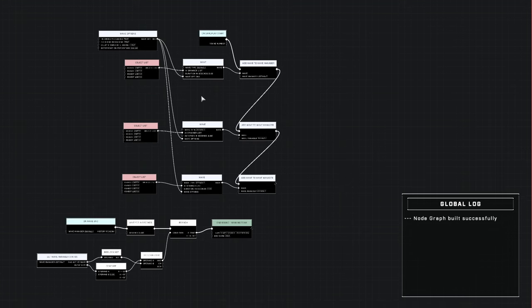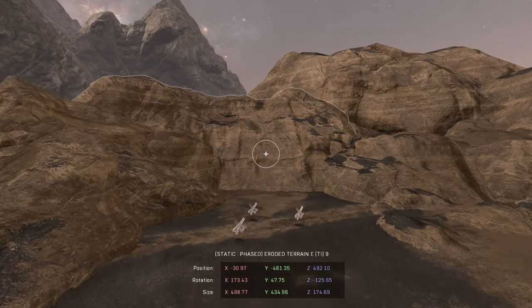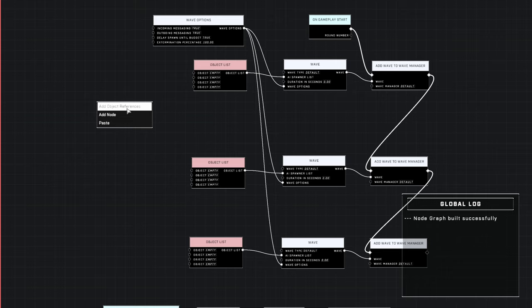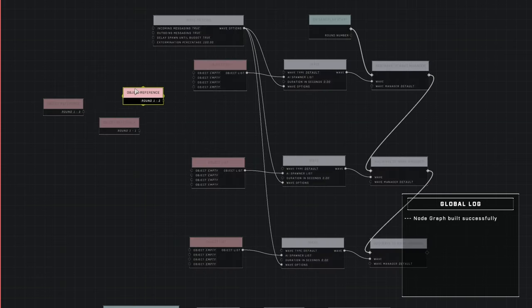But of course we want to add intermissions — we want to add delays in between each wave. The very first thing you're going to need to do is set up your AI spawns, because right now the object list has nothing connected to it for the AI spawns. You're going to have to set up your own. I have my first three over here that I'm going to be connecting. Then all you have to do is go back into the node graph and add in your object reference — you press Y on a controller and click on 'add object references,' and those are basically all your objects that you have selected. It will spawn them in right there.